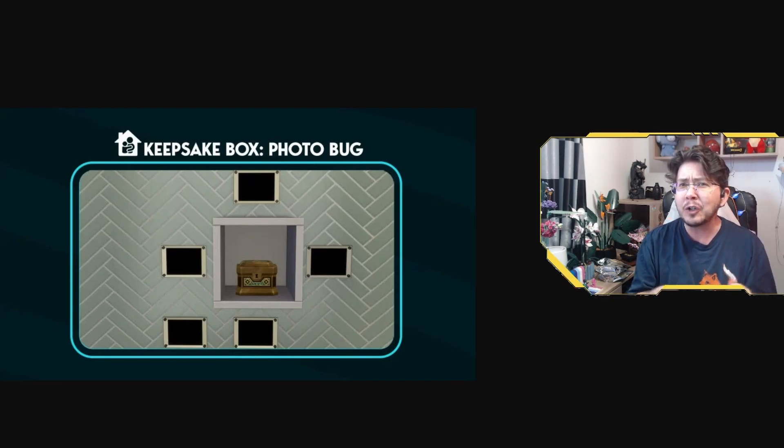Today we're going to be talking about a new bug that has cropped up in The Sims 4 — the black photo bug that is connected to the keepsake boxes in Growing Together. I'm going to tell you how to fix the bug and how to prevent future black photos from appearing in your game for PC and Mac players. We're also going to talk about which mods to avoid right now that cause the bug, and one mod that actually prevents it.